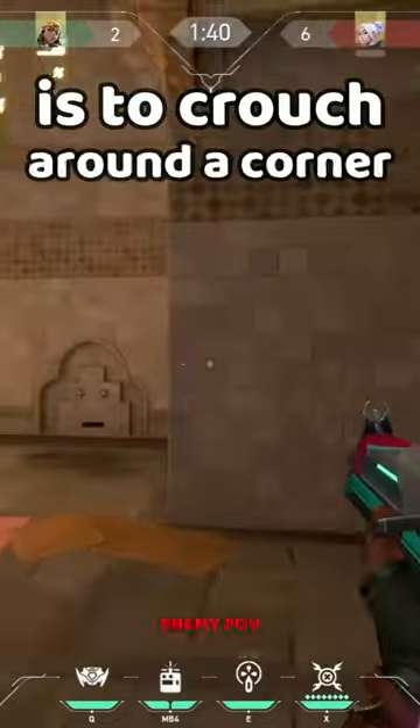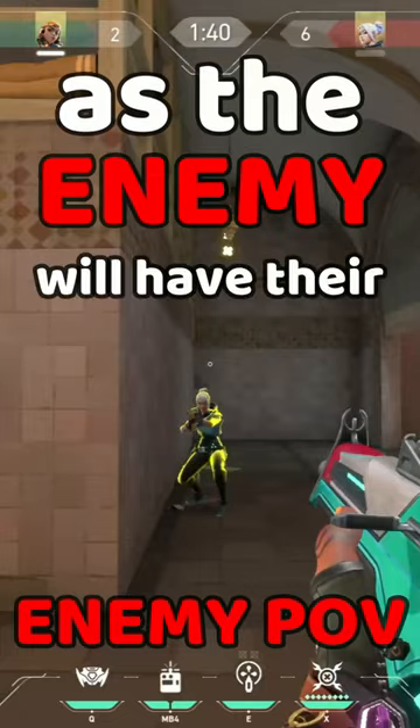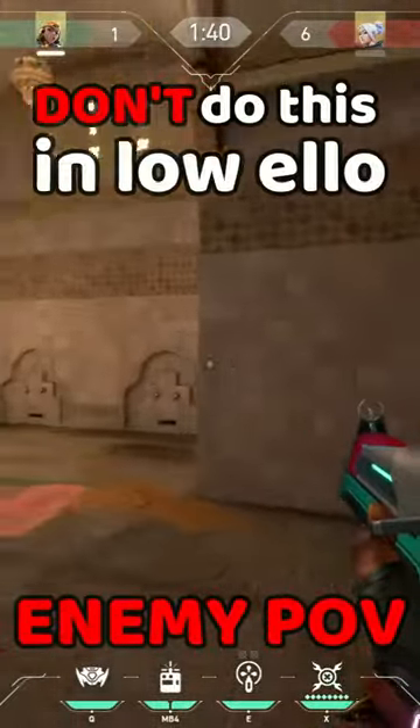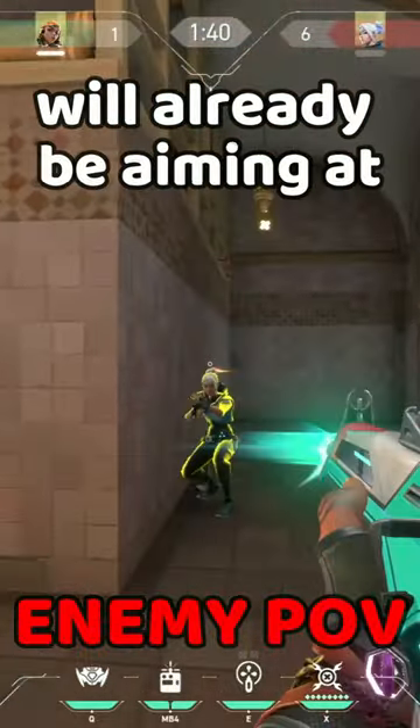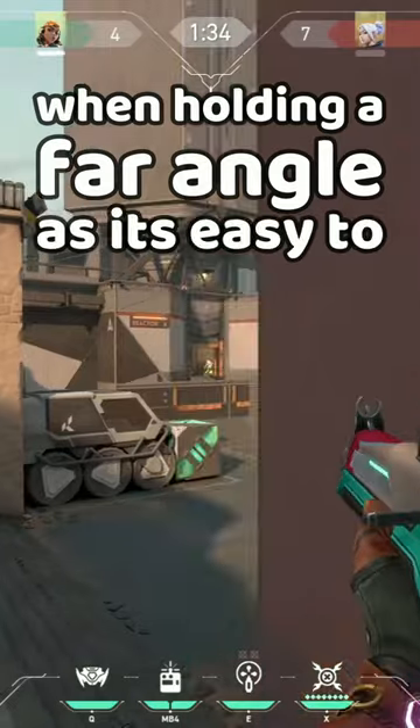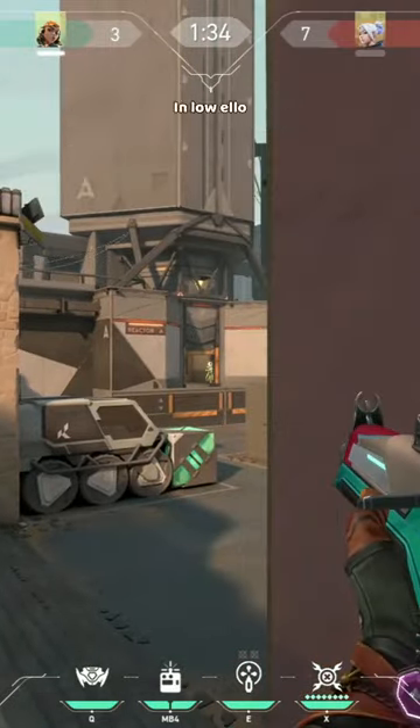The simplest and most straightforward way to change your head elevation is to crouch around a corner, as the enemy will have their crosshair way above your head. Important note: don't do this in low elo, as enemies will already be aiming at your body. And don't do this when holding a far angle, as it's easy to adjust and click your head.